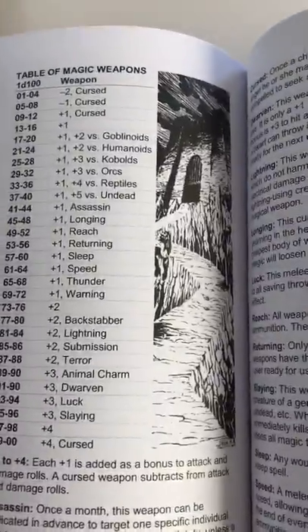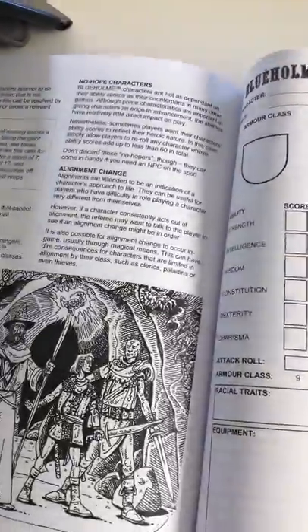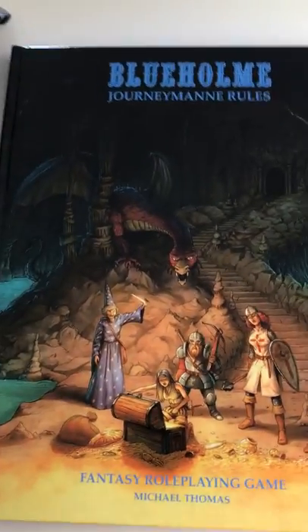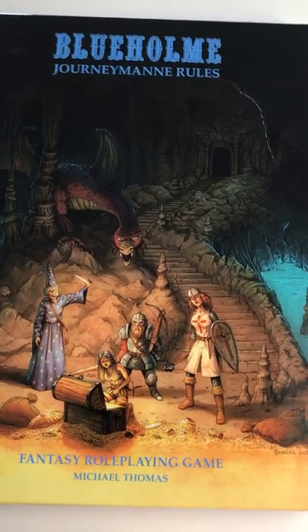My main complaint is they didn't include those promised extra classes. There are more magic items than Holmes Basic has, but it's still a simple game system. The character sheet for Blueholm is pretty much like the Holmes Basic one — not much to fill out. It does have an index to help you find things, which is very handy since Holmes Basic did not have that. So I'm disappointed in some ways, but overall it's a pretty good system — Holmes Basic was good, and expanding it I expected more, but it's still solid.